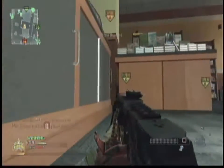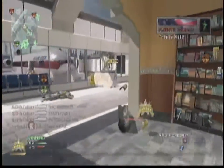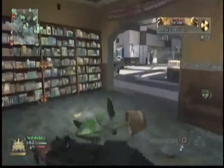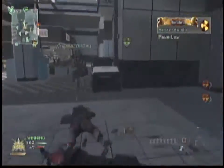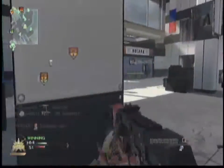You can just sit back and watch them spawn and kill them as they're spawning, because they're gonna spawn in that building over there. There's my pave low right there — that means I only need a couple more. Getting close to an EMP again. This is a very short video because of that multi-kill.